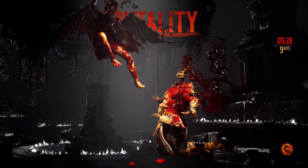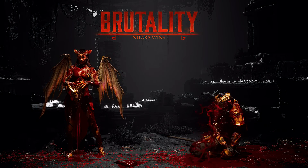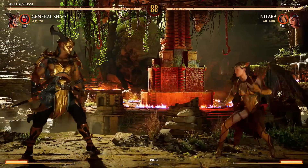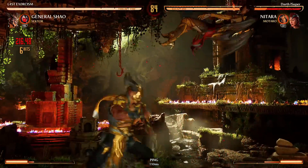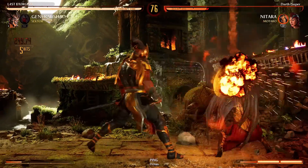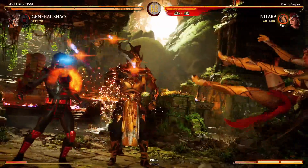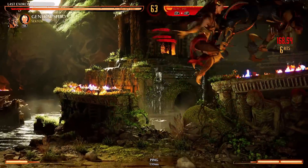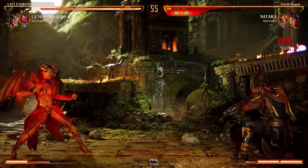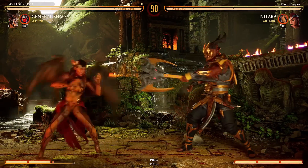Yes sir, we got it on the first try. Sometimes that one acts up a little bit with me. Wait, did we steal the head and he grew back another head? You left the crown on him, you left those horns on him. All right Nitara, I see you. You guys have to keep track in the comments how blood sacrifice does for me. Wow, that's really cheap right there. I want her to do the meter burn version because that's when it affects the opponent when you're close to them.